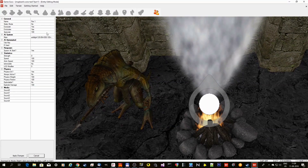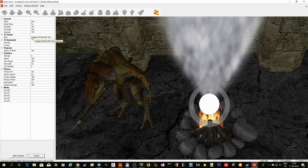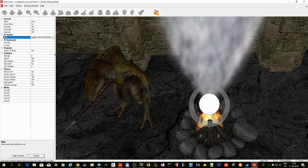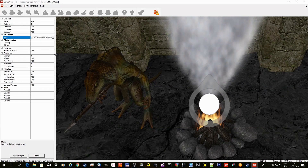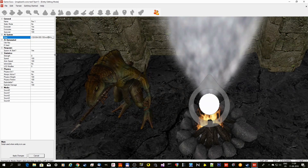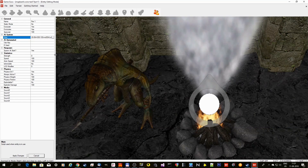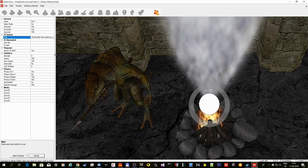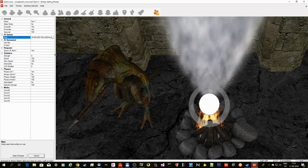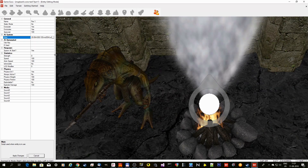Then we have this special setup — if you look at this decal, I attach a light to it. You just use the command add_light with the color of the light you want and the range. And then you say rand and the speed of the rand, and then the light will change intensity at that speed, so it looks like there is a real fire.